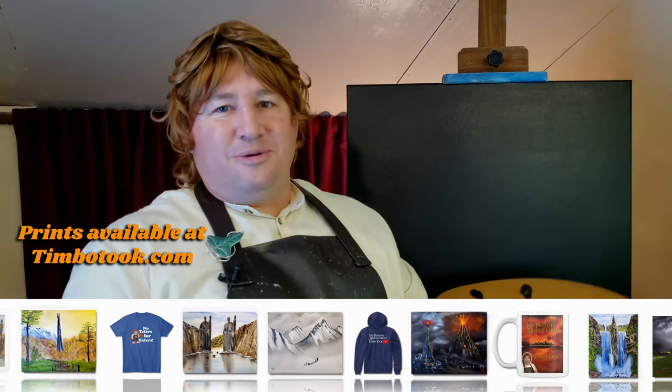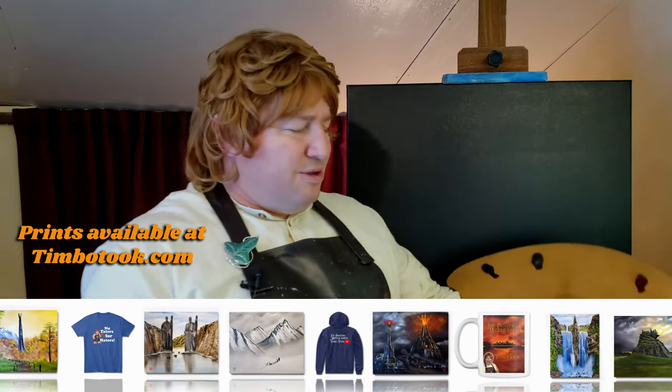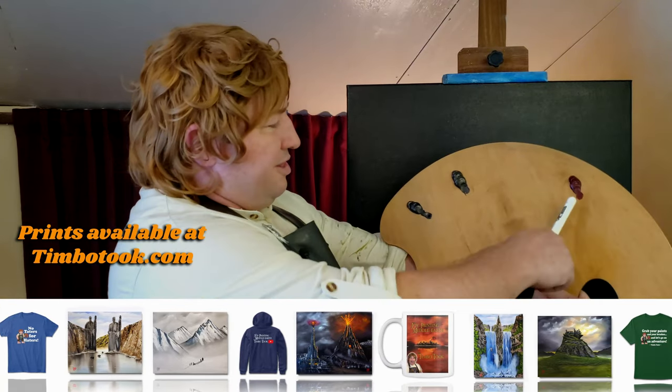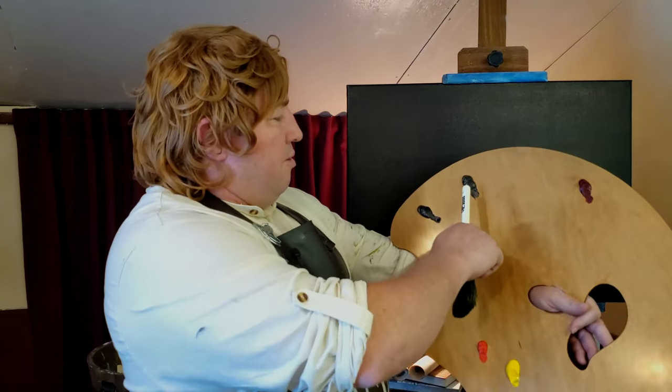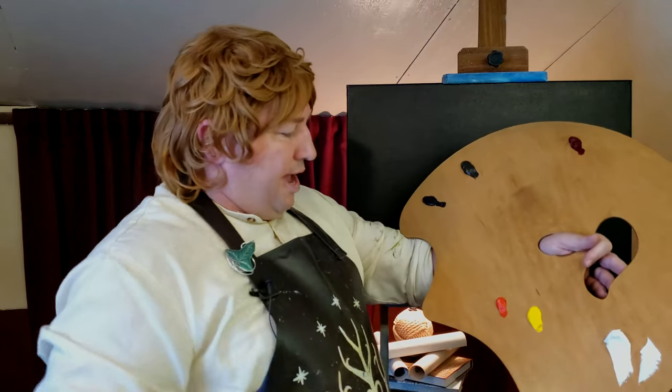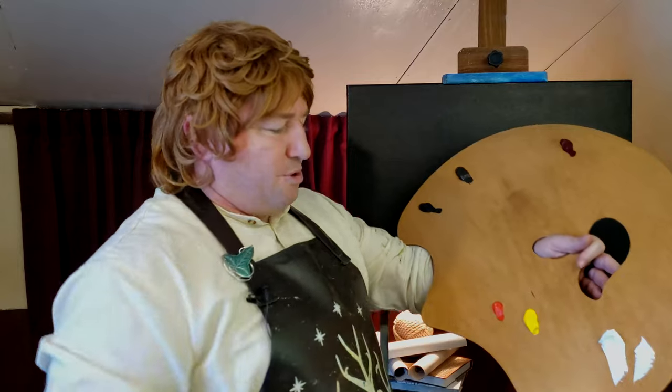That's right. You know the Blue Wizard — Bob Ross the Blue. He used to come to the Shire once a week when I was just a boy. So, we've got our colors here: Alizarin Crimson, Van Dyke Brown, Midnight Black, Bright Red, Cadmium Yellow, and, of course, Titanium White.